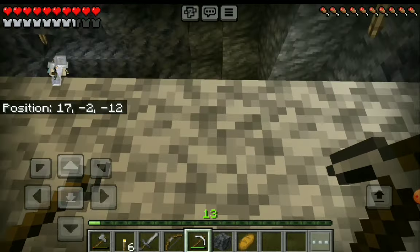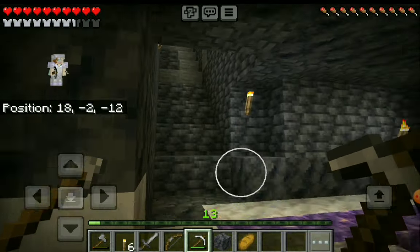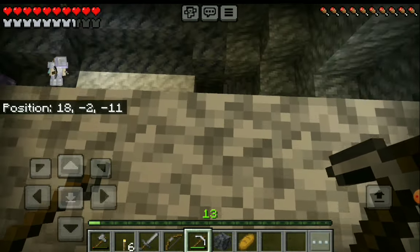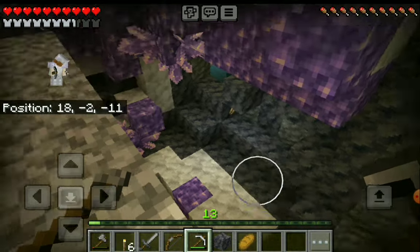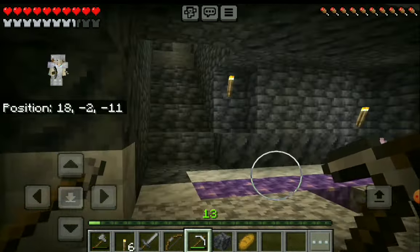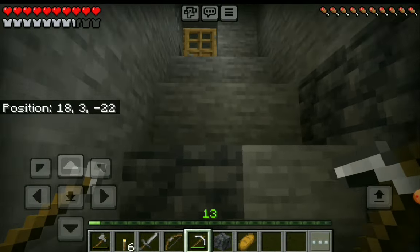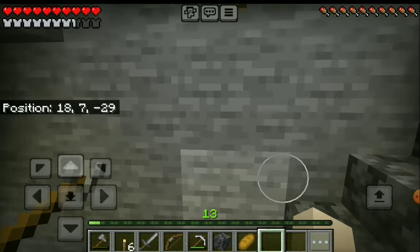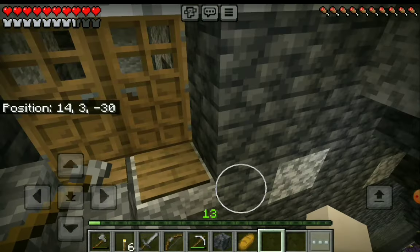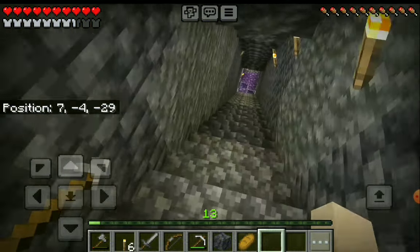I have no idea how extensive this is. Oh, that's the other stairs down to the Amethyst Cave. So as you can see, I came that way. I'm going to go back up this way. There are two doors into the Amethyst Cave, and I'm real chicken so I haven't fully explored it yet. It's big.